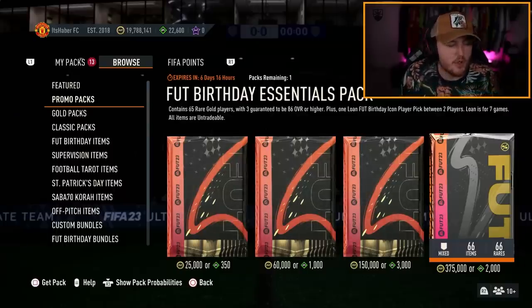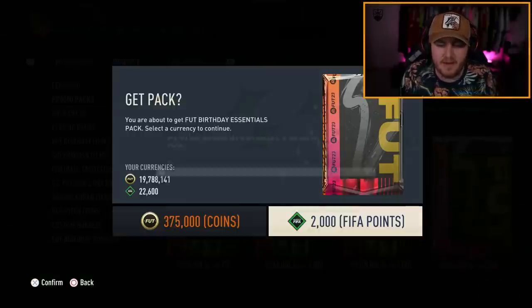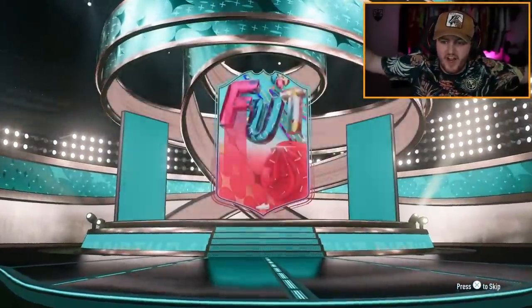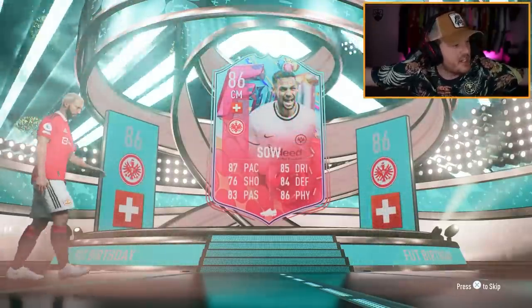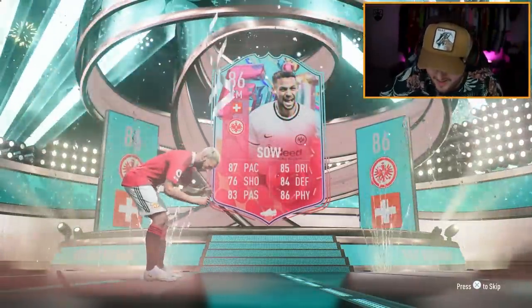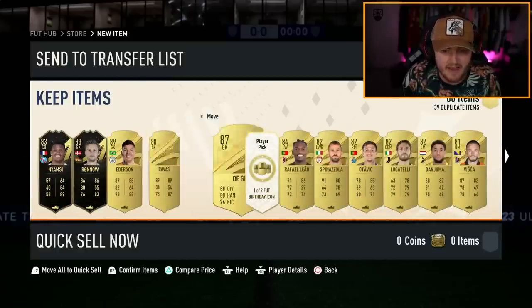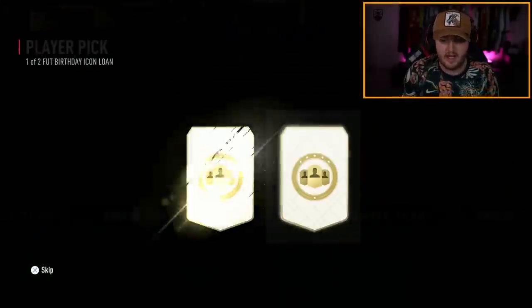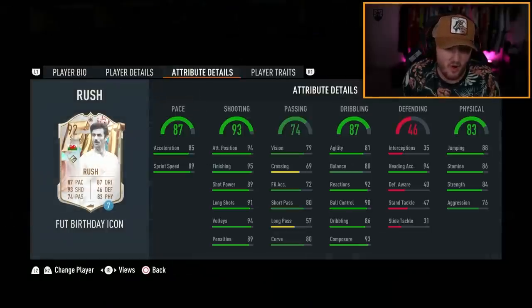They just dropped the Foot Birthday Essentials Pack at 9pm as well, so we're opening this — 2000 FIFA points, 65 rare golds, three of them guaranteed 86 or higher. We do get a Foot Birthday! It's another Sal — I've packed him twice already, so that's the third Sal we've had. Two in-forms, Edison Navas and De Gea. We get a loan icon — Ian Rush or Koeman. This Ian Rush card with five-star skills does not look bad at all. I bet he'll be a really fun card to use.